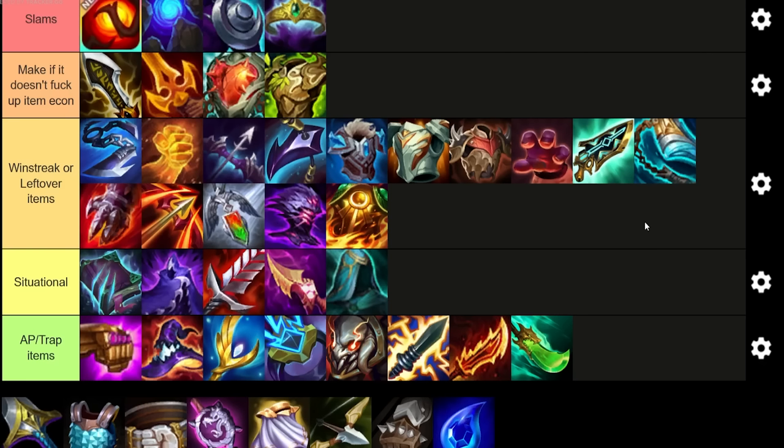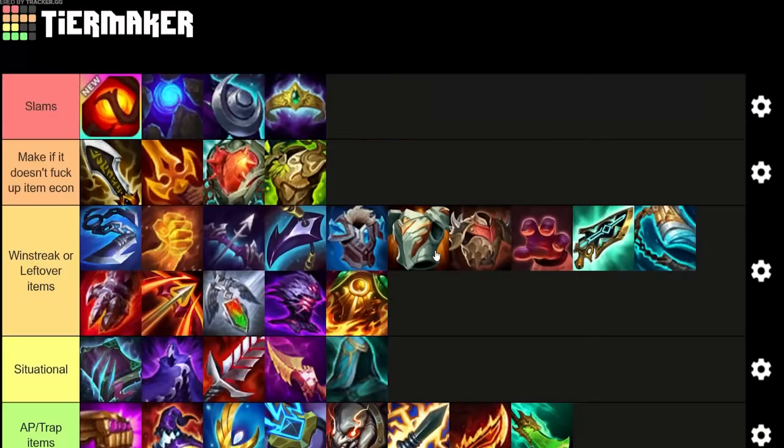Shojin is decent on TF and Karthus, but I'm not trying to play those. Titans is here — you might think it's okay on Akali, but she stacks it too slowly and she's a burst champion, not a sustained one, so you want the impact immediately. Outside of Akali, the other melee units like Zed and Viego don't have meaningful AP scaling. Titans is good on Yone 3 specifically — you make it in Yone reroll and that's about it. It's a really bad slam otherwise.